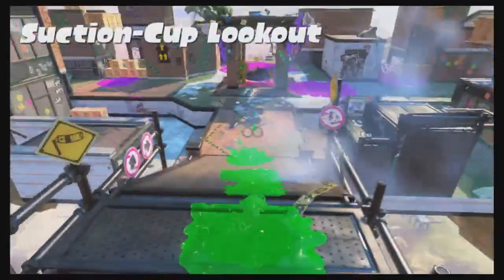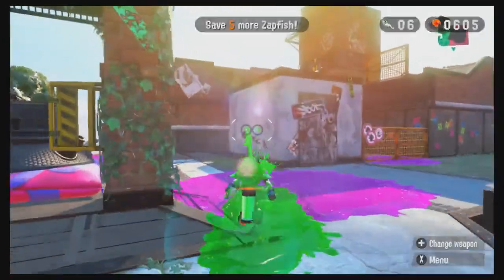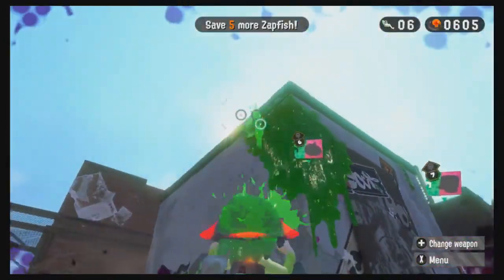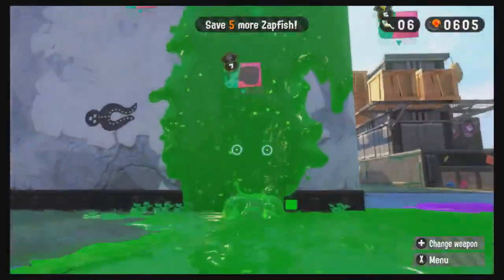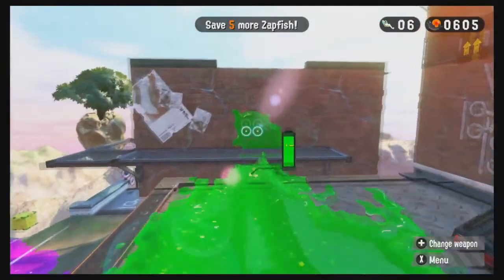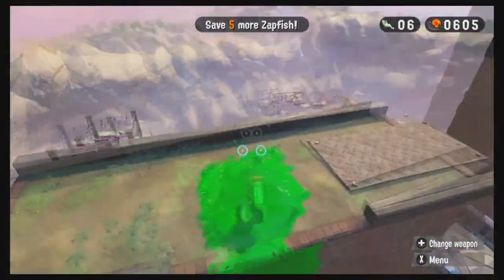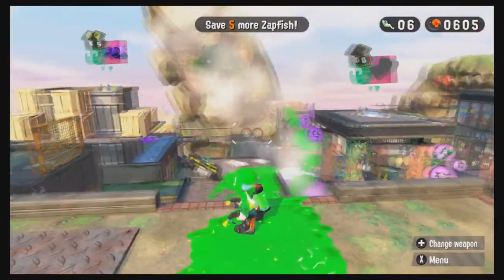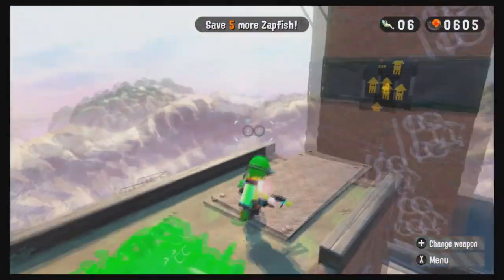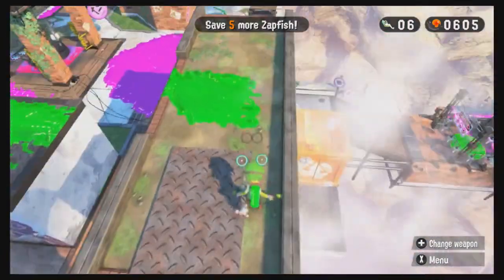The second step is to follow this path toward Section 6 — Section 6 is the key to this. Go up this path, spray over there, jump across, and head up. You can see where it is in relation to the map. Up there is Section 6; we already have it unlocked, but that's not what's important.